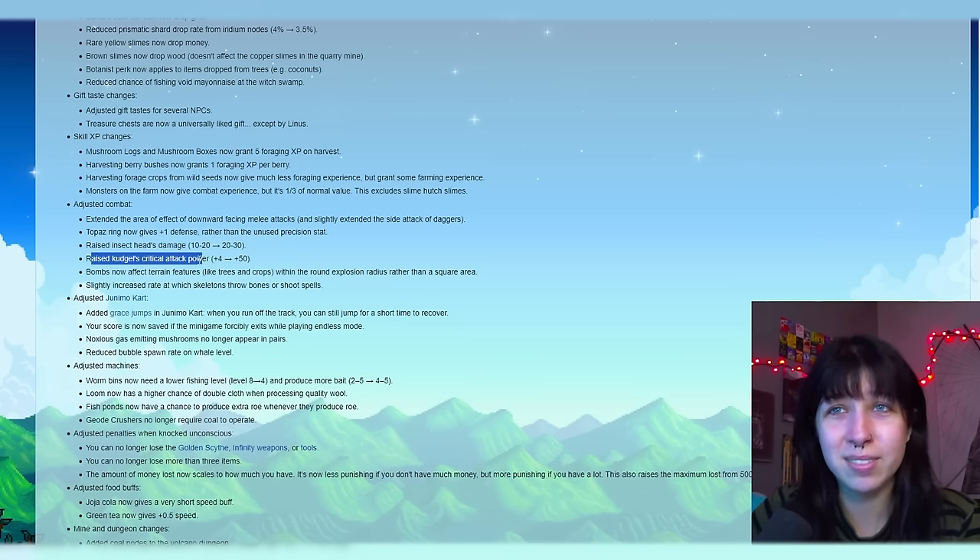After reaching six hearts with some NPCs, they won't visit their rival love interest anymore — this affects Alex visiting Haley, Elliott visiting Leah, and Haley visiting Alex. The rest of the fixes in these patch notes are kind of mundane bug fixes, so I'd rather not bore you to death. Let me know if you'd like to read more bug fixes in another video, or I'll just leave the patch notes in the description.